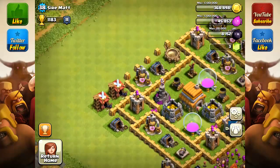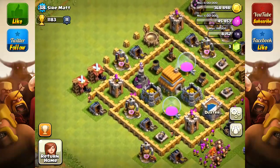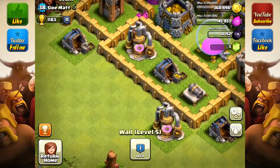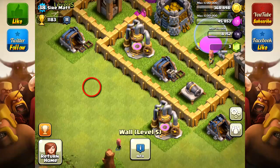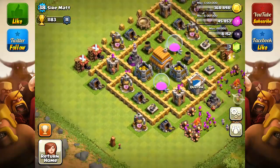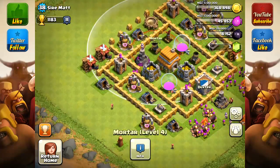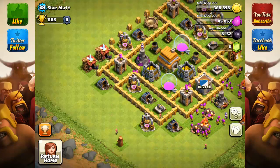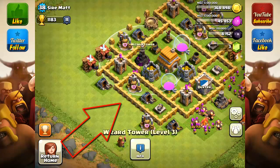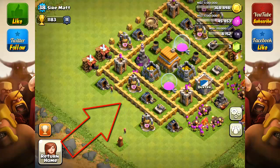This wall here is kind of sticking out — you could use it as a push-back point. Take that wall and place it like right there on this side to push the spawn point back for wall breakers, giants, and other troops. About your mortar position: your mortars cover the top half pretty well, but the bottom half — the circle doesn't reach it. If I were to attack this base, I would certainly attack from that side because it doesn't get covered by splash.